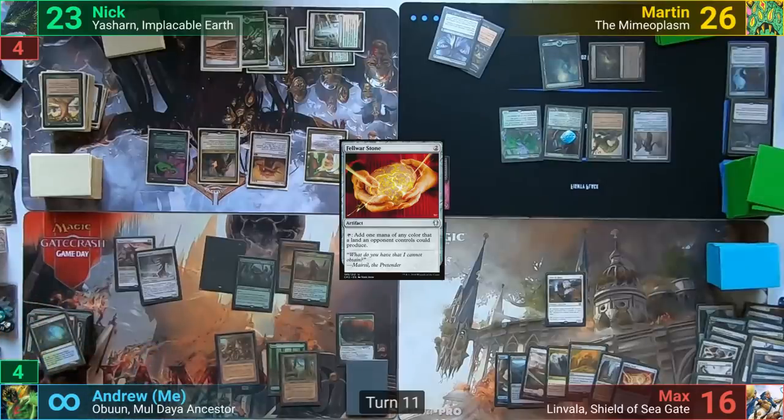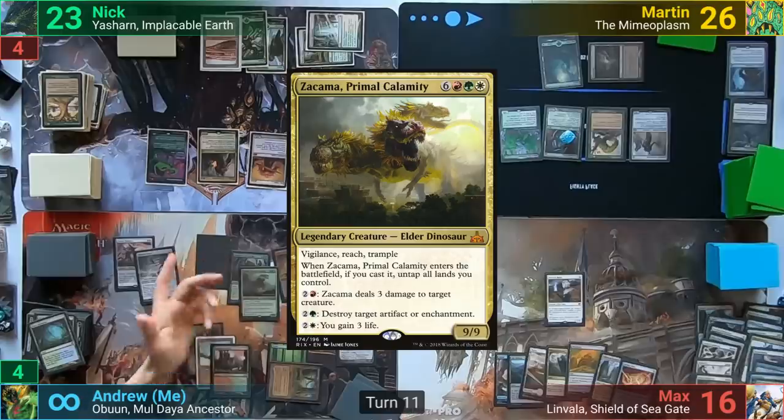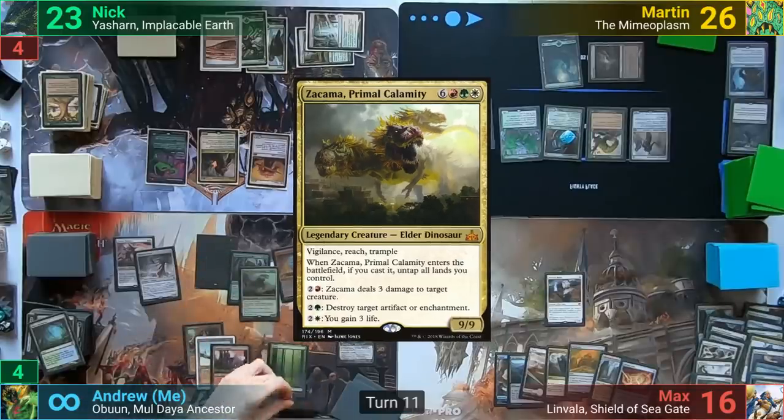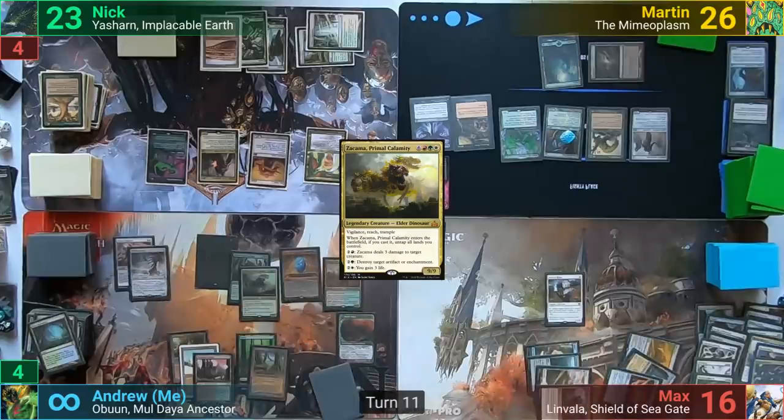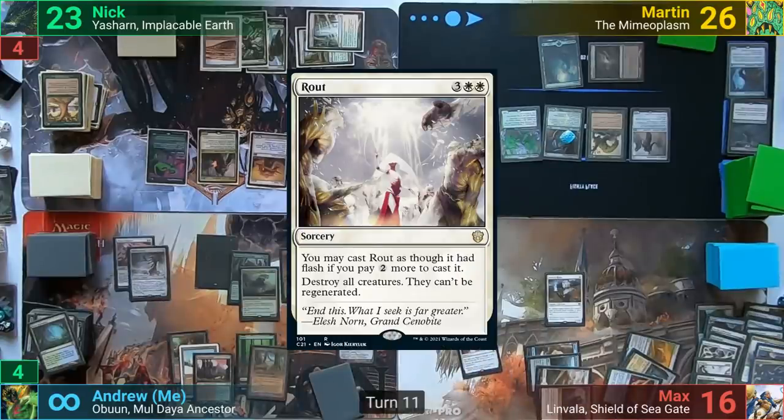Max has no effects and is sad. I then go to cast Zacama, and with it entering use the Cloudstone Curio to return the Oblivion Sower to hand. With that trigger on the stack, Max flashes out Rout to destroy all creatures.